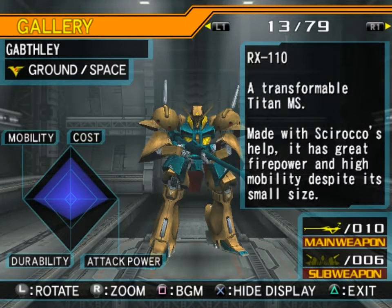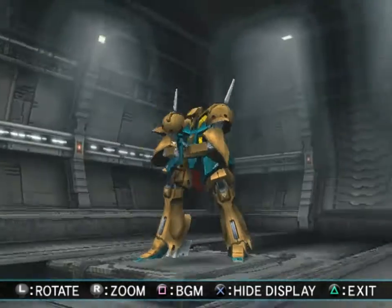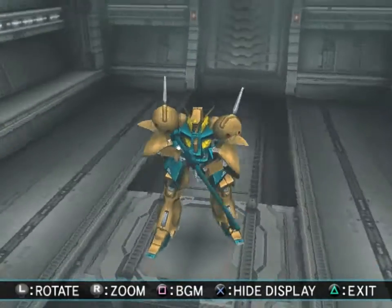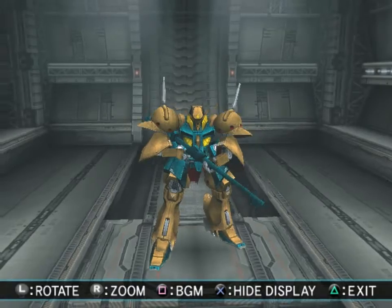Well, it's RX-110 — this is actually designed with Scirocco's help, maybe that's why. The RX-110 Gabflay — a transformable Titans mobile suit. Made with Scirocco's help, it has great firepower and high mobility despite its small size. Let's go ahead and transform it. It has a fairly unique color scheme — the brown and kind of a greenish color. Not a big fan of the brown, but it kind of works.